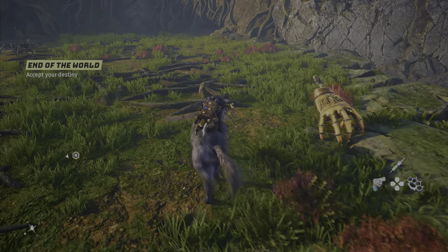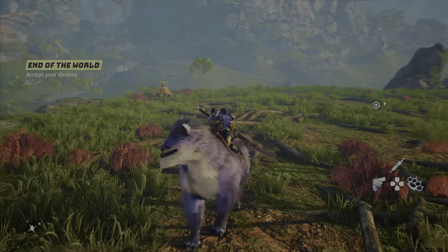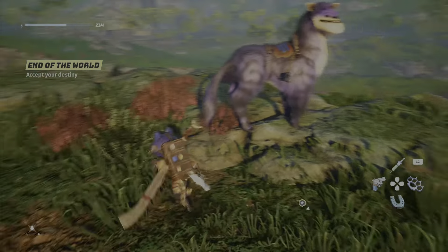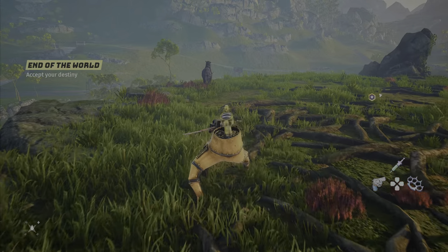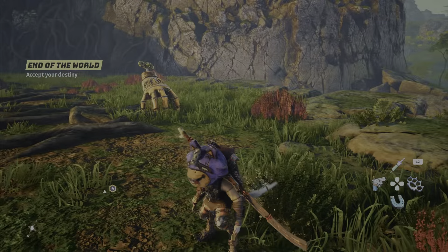After extensive testing of which mount is actually faster — there are quite a lot of different mounts to choose from within the game — I've come to the conclusion that they're all pretty much the same speed. Even the hand, when you interact with it and it runs, is a pretty similar speed. It does feel a little bit slower, but racing from point A to point B they seem to be pretty much the same.